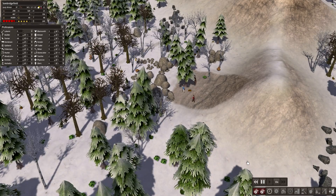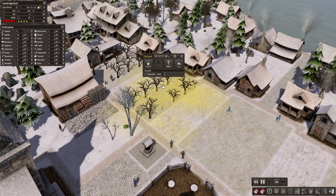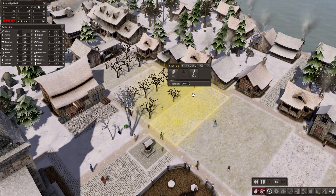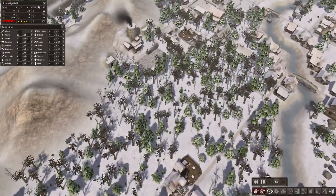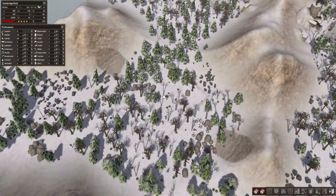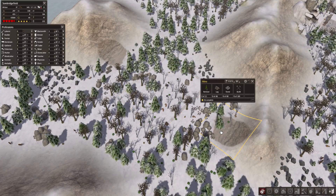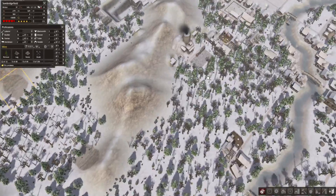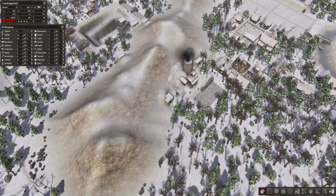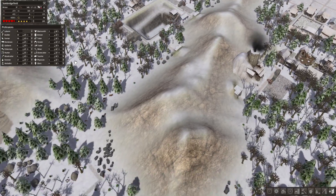Stop slowing things down, you stupid infestation. Just cut this down — burn it all down, I don't even care. I just want this area to be built, because we only have this one mine here. I mean it's working fine — 70% remaining, 31% remaining here.